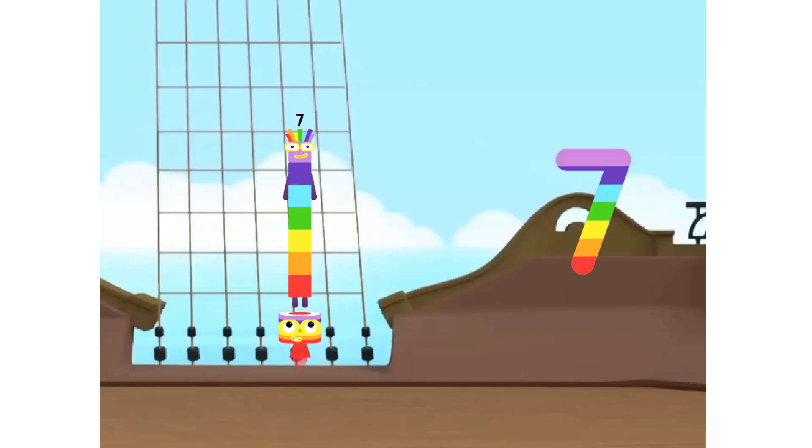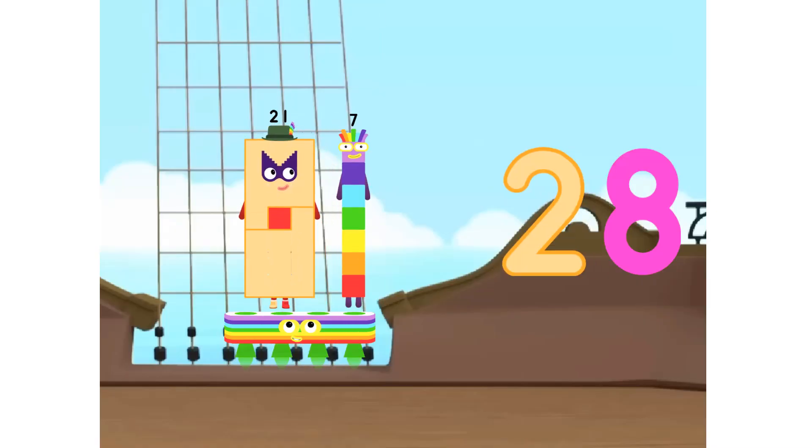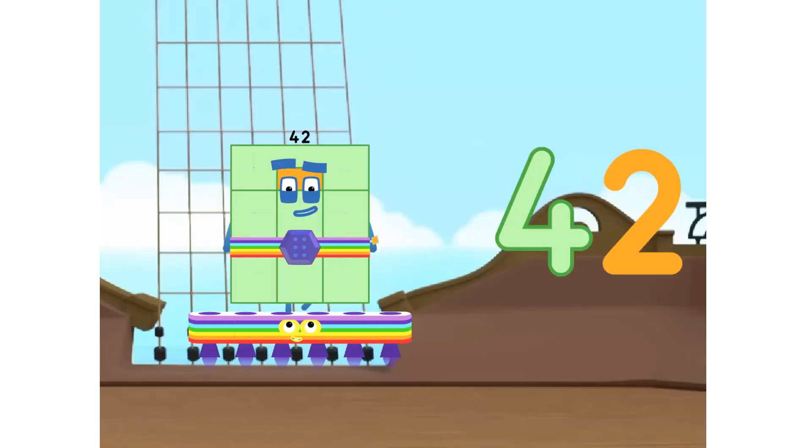1 seven is 7. 2 sevens are 14. 3 sevens are 21. 4 sevens are 28. 5 sevens are 35. 6 sevens are 42.